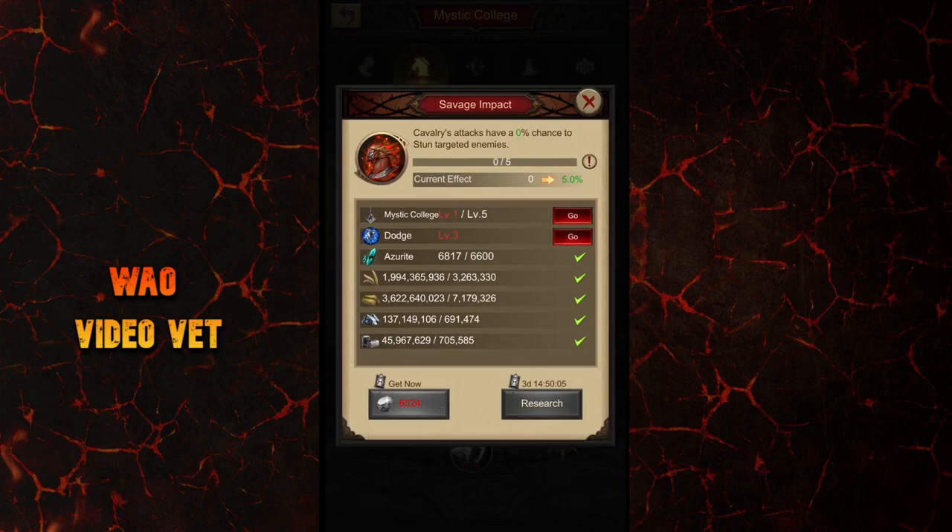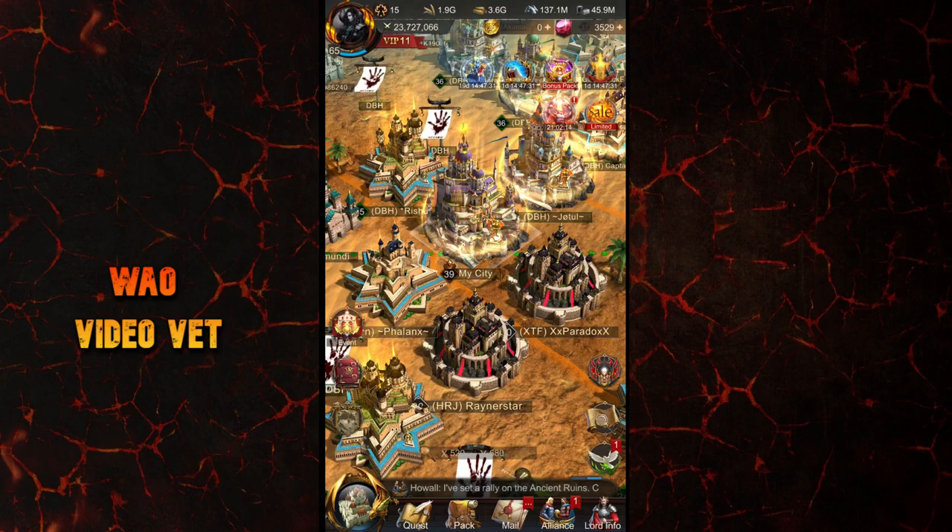The Savage Impact skill is very powerful indeed, but it is trigger-based and will most likely act on the enemy's frontline, so it won't really stop the damage coming from the enemy backline. Not to mention, it requires minimum dodge level 3 and also Mystic College at level 5 — so that's tons of Azurite before you can even get to the Savage Impact skill. Let me know in the comments below your favorite Mystic College skill and also that one skill you would really love to have, even if it's years away.